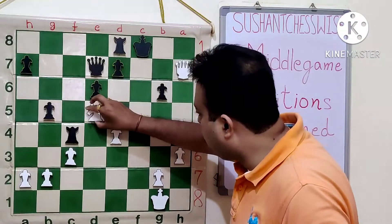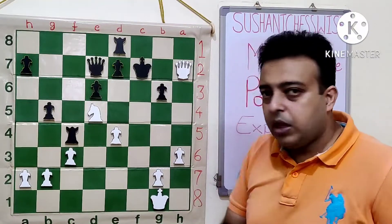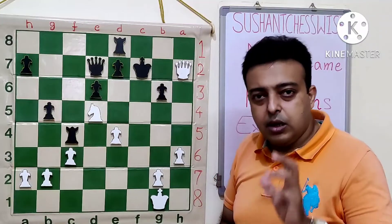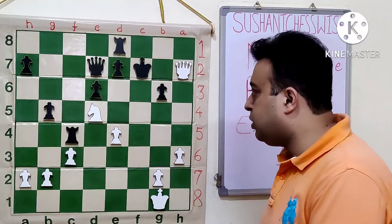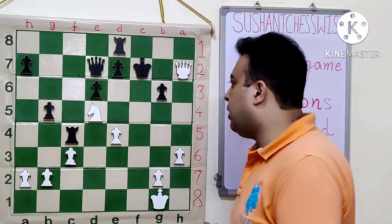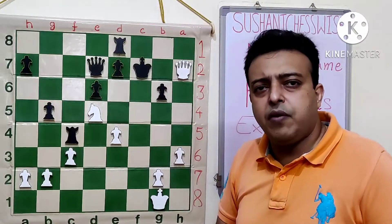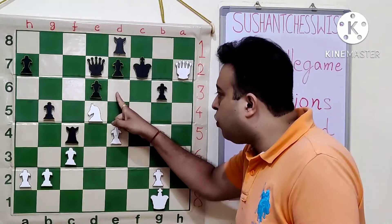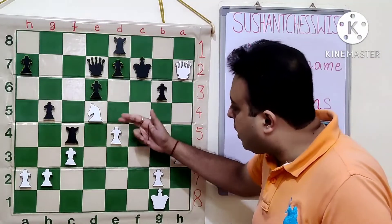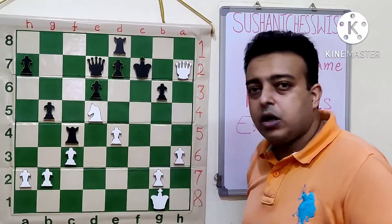Let's look at the other line. After QH7 check, there is the variation KE6. One has to look at this line carefully and cannot play the combination unless very sure. The king is coming out, but there should be more than one way for white to win. After QG6 check, allowing the king to come to E5, white plays QG7 check. If the king goes back to E6, then Knight F4 mates using the previous mating idea. And if the king takes E4, it looks like the king is escaping, but there is Knight F6 check — a family fork and white wins.